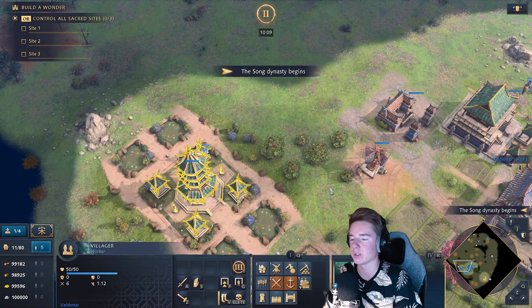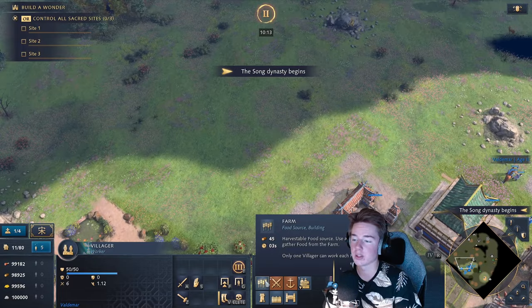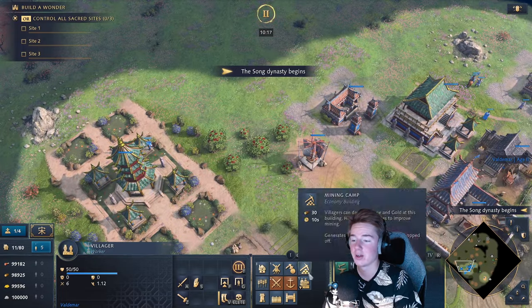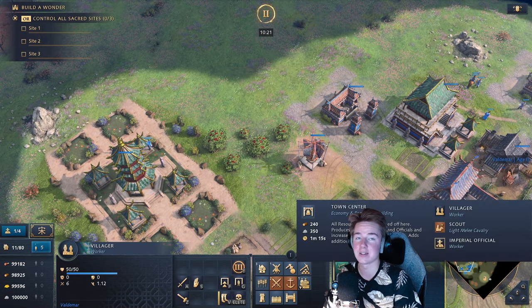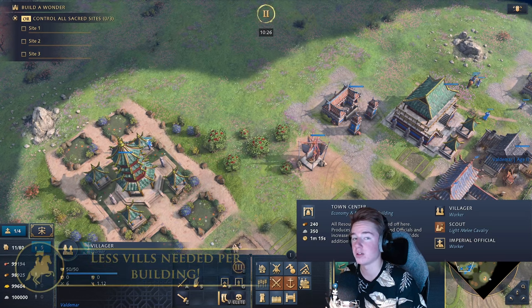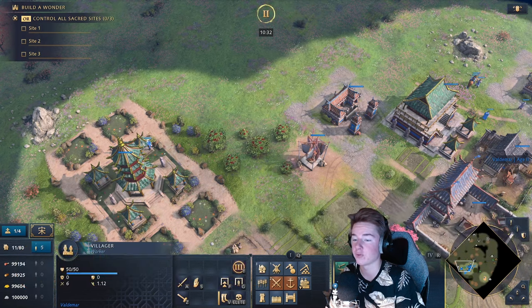Let's unlock the Song Dynasty and see the building cost reduction in action. Farms cost 45 wood, houses cost 30, villages cost 75, and Town Centers will cost 240 wood and 350 stone. Even with the TC nerf, this is insane for booming because you can pump so many buildings out so cheaply.